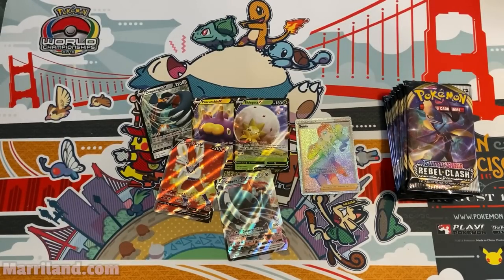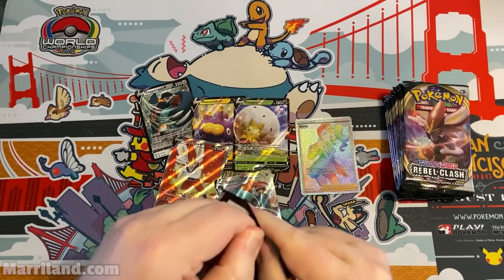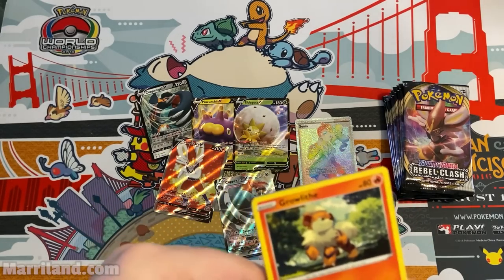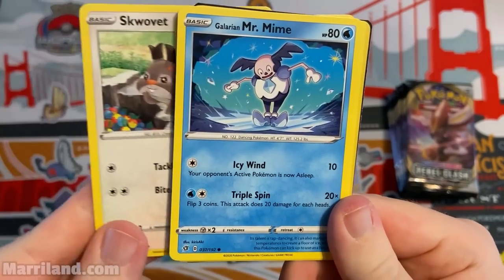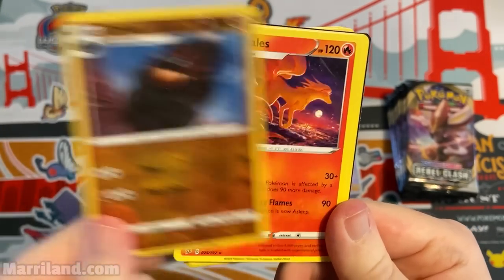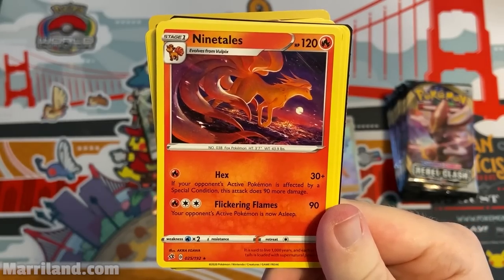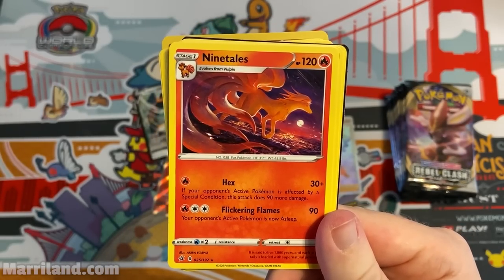That bench-searching energy is only one colorless, so you're really using it more for the effect. Also useful against trainer lock decks that prevent you from using trainer cards — energies with bonus effects can counter that. Ninetales — Hex does 90 more damage if your opponent's active is affected by a special condition; Flickering Flames does 90 and puts your opponent's active to sleep. Nice synergy with things that inflict status conditions.